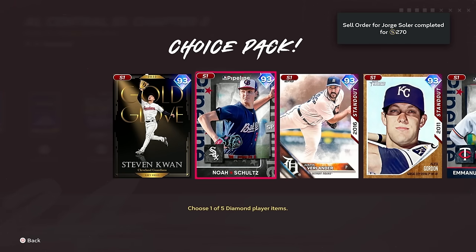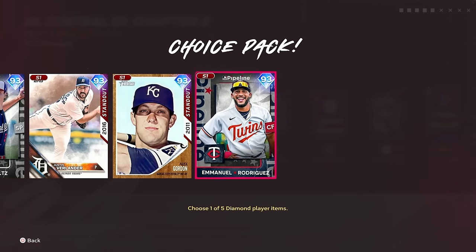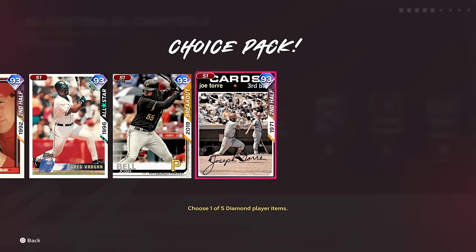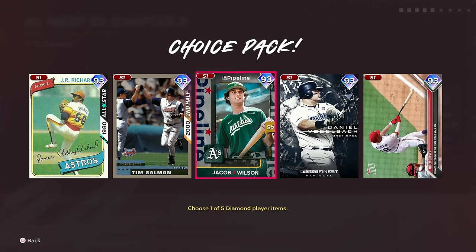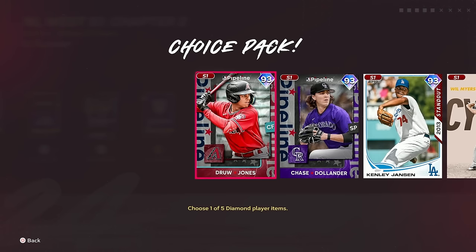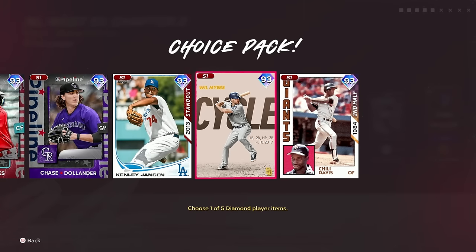The American League pack is Stephen Kwan, Noah Schultz, Justin Verlander, Alex Gordon, and Emmanuel Rodriguez. NL Central is Michael Bush, Rob Dibble, Greg Vaughn, Josh Bell, and Joe Torre. The other NL Central pack is J.R. Richard, Tim Salmon, Jacob Wilson, Daniel Vogelbach, and Mitch Garver. And the NL West has Drew Jones, Chase Dolander, Kenley Jansen, Willie Myers, and Chili Davis.